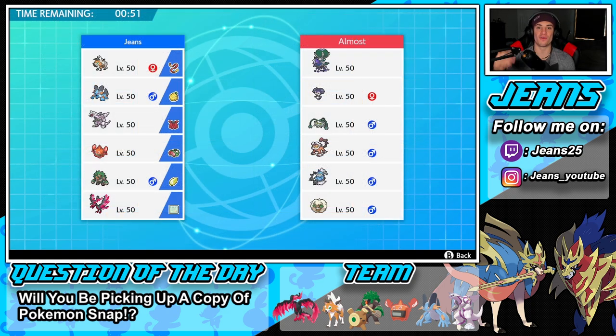First battle coming at us going up against a Shadow Calyrex team. Before we get into this battle, the question of the day: will you guys be picking up a copy of Pokemon Snap? I'm planning on doing a full playthrough — it comes out April 30th. The graphics look amazing. We have 30 seconds left to pick our Pokemon; I think he might lead Calyrex into Indeedee.